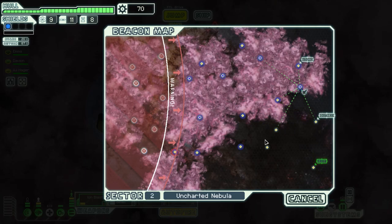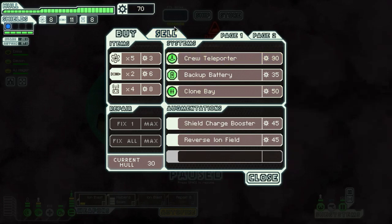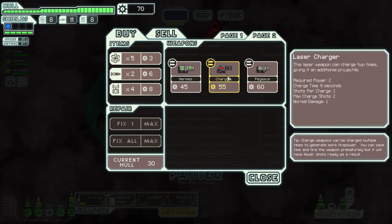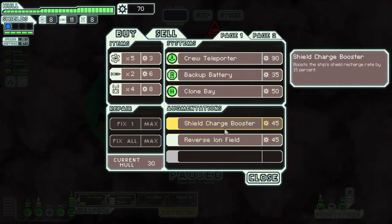Distress signal — I don't want to go there yet. Oh yeah, we were supposed to go to the store. We have 70 scraps. Let's check page two. Laser charger — this weapon can charge two times, giving it an additional projectile. Not what I need right now. The missiles are okay-ish and we have 11. Reverse ion field — protects your ship from ion damage giving 50% chance to negate it entirely, I might buy this. Shield charge booster — increases both ships' shield recharge rate by 15%. Yeah, I actually really like this. Let's buy that and get some fuel.